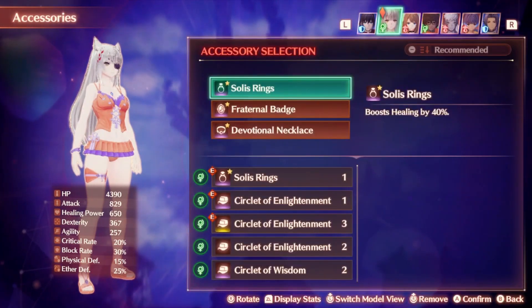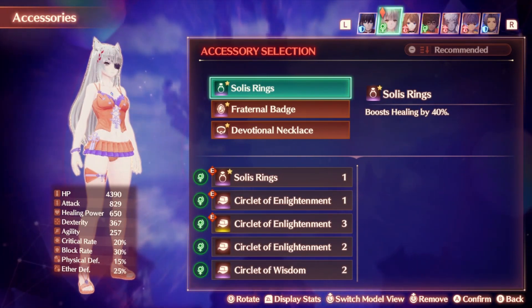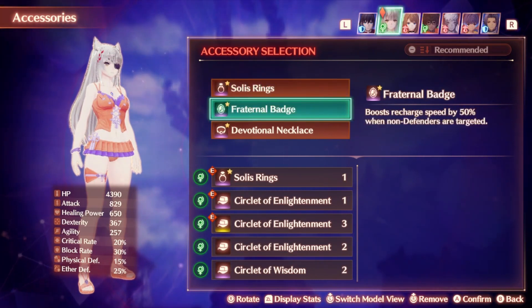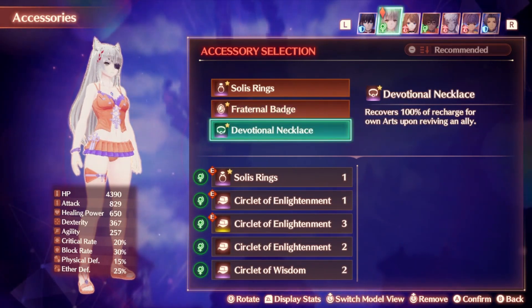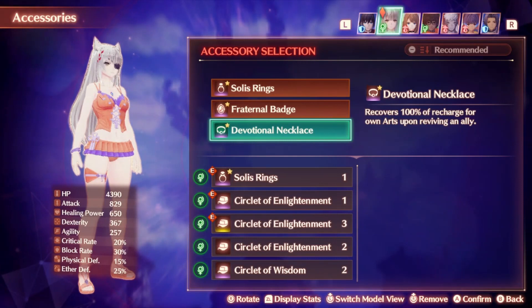For my accessories, I am running Soulless Rings, which give a pretty massive boost to healing by 40% — pretty much the largest possible boost — and if you're running a Life Sage which is all about healing, this is going to be the best healer class for this item. Fraternal Badge will boost recharge speed by 50% when non-defenders are targeted, and you might even want to consider running without defenders if you're confident in your healing. Devotional Necklace will recharge 100% of arts when you revive an ally — this synergizes pretty well with having no tank parties, because if your allies get one shot, you can get all of your arts back instantly upon reviving them. This is a really amazing accessory for pretty much every healer to run.